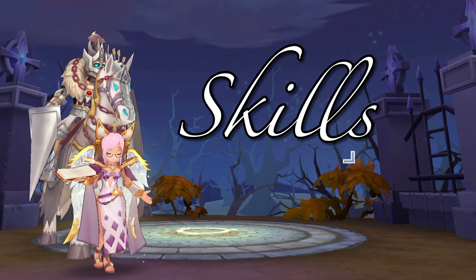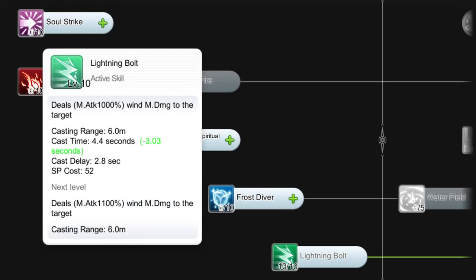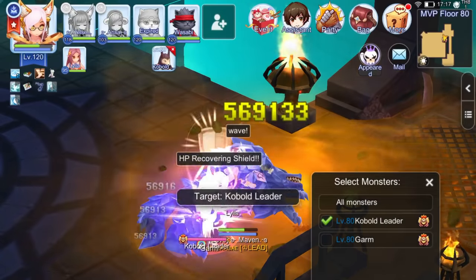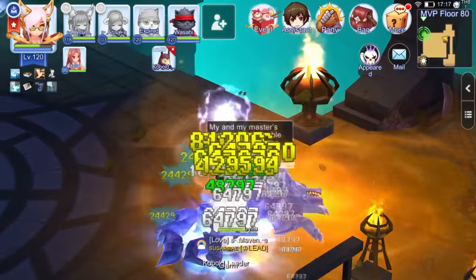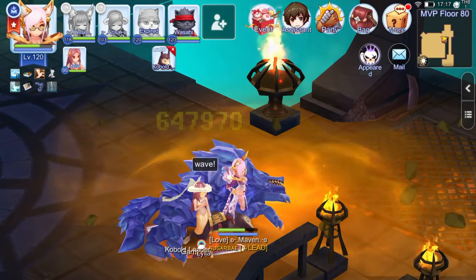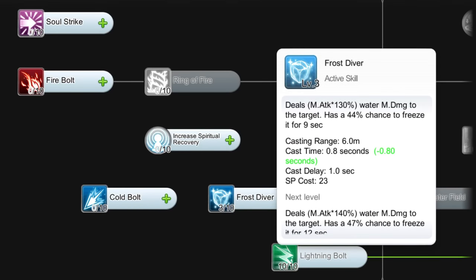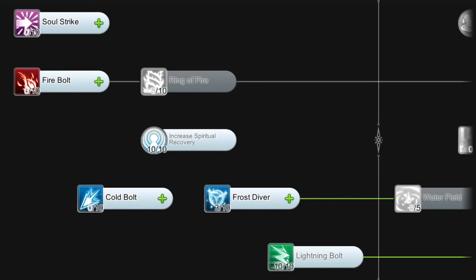Next, let's discuss the most important skills to get. For the mage skills, prioritize getting lightning bolt to level 10 for higher damage against water element. This is because when fighting against boss monsters, we can use the tidal shoes and silk robe set, wherein the target's element has a chance to be converted to water. Then, get level 3 frost diver as a prerequisite to water field. And lastly, put points on level 10 increased spiritual recovery for SP sustain. As for the other skill points, allocation is up to you.